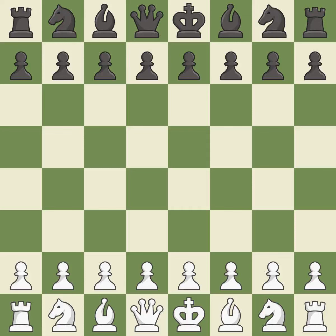Caro-Kann Defense, Advance Variation. One player was winning but then gave it away. That game was pretty competitive. White took advantage of the opportunities they saw in the opening. The middle game battle was fairly even. Both players missed some big chances in the endgame.